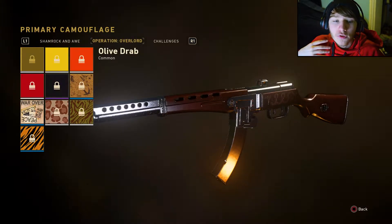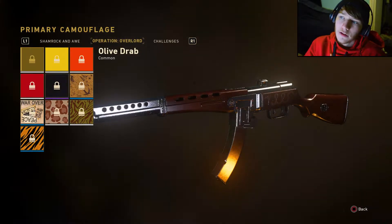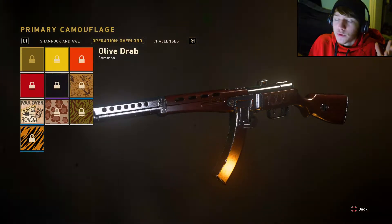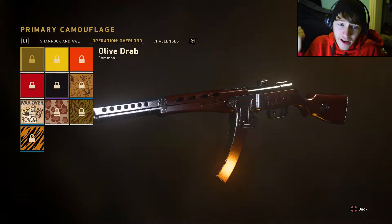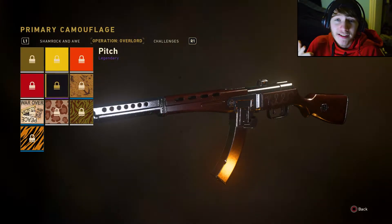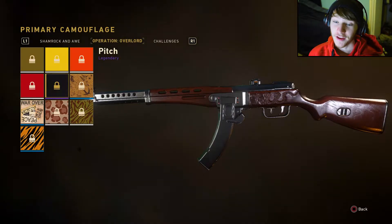There's also Operation Overlord, which I'm guessing is bringing back customizable paint jobs. We've been waiting for customizable paint jobs since the beginning of the game — it was supposed to come out last DLC but never happened. We've got a bunch of random paint jobs here, so I think customizable paint jobs are coming very soon. I really want this dark one — it looks pretty sick.